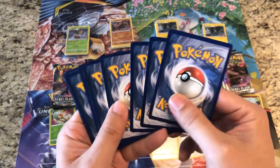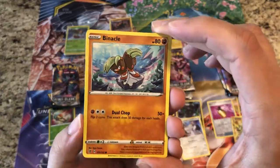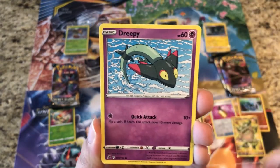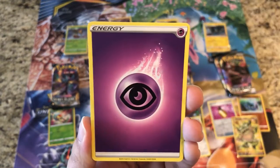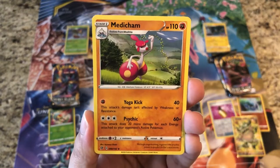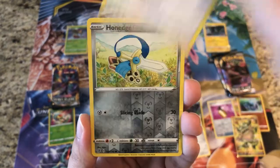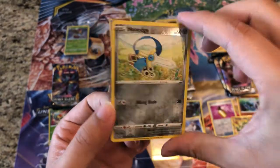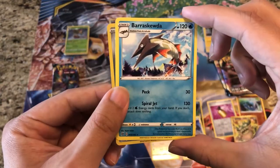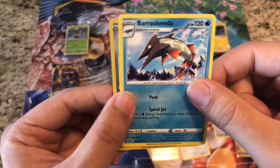Let's hope for some more ultra rares — that's what everybody wants. Pack seven: Binacle, Scyther, Vullaby, Dreepy, Magmar, Psychic Energy, Lampent, Mawile, Braviary. Reverse is a Honedge — just a common — and the rare is a regular rare Berserk Gene.